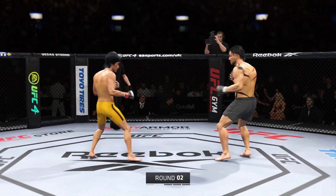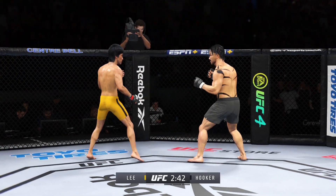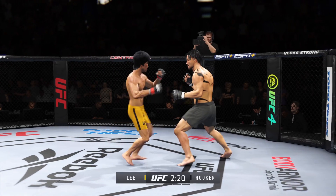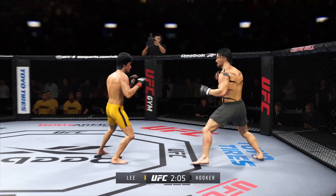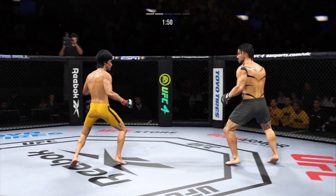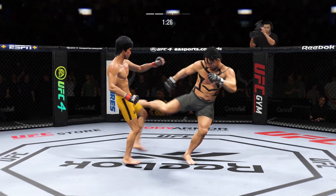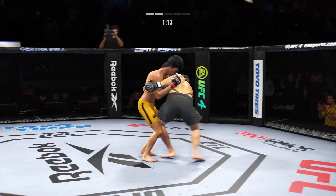Second round underway. Nice strike. He tagged him with the jab on the counter. Head kick there blocked by Hooker. Look at him whip his hip into that kick. Just over two minutes to go in round two. Single collar tie here. Effective punch there by Hooker. Nice power there with the left hook upstairs. He lands a kick to the leg now. Pretty good work on the feet tonight by Hooker. Look at the whip action that comes from him throwing that kick. Sneaky head kick. Got the single collar tie — that is how you scramble, folks.